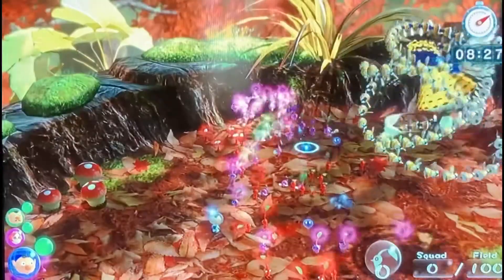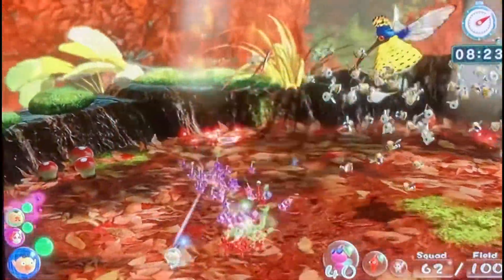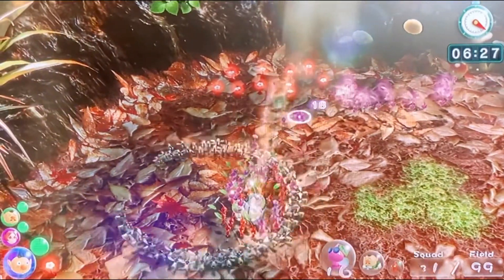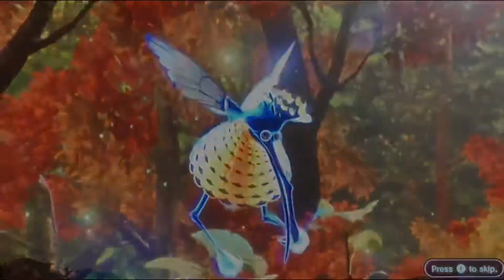Then there's a square attack where you have to get to a bigger space and get away quicker. And the circle mode is where the Scornets circle you and you have to throw your Pikmin out so they don't get hit. It's such a fun boss.